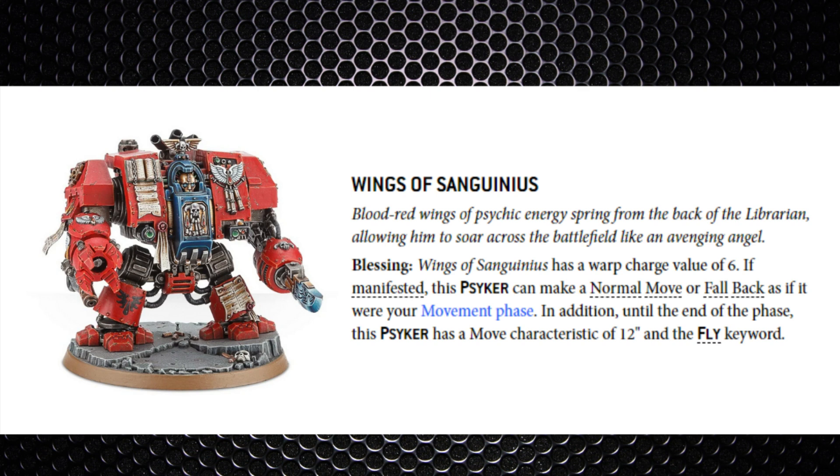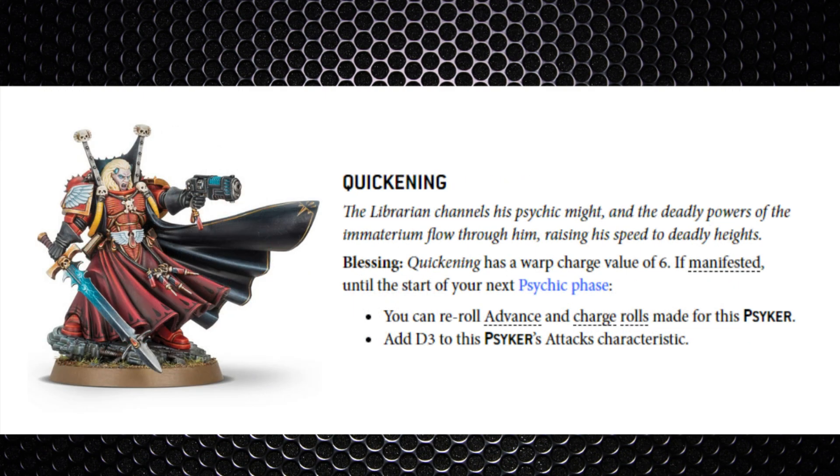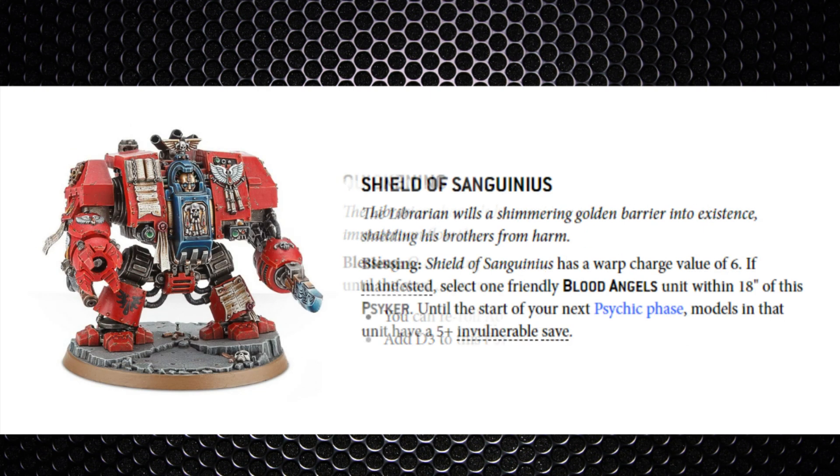The only issue is if your opponent has a psyker — dropping 3 wounds in the psychic phase is how C'tan Shards fall. Both Mephiston and the Librarian Dreadnought are extremely quick to get into combat because they can use Wings of Sanguinius for an additional 12-inch move with the fly keyword in the psychic phase. Yes, that's right — there are flying dreadnoughts in the Blood Angel supplement.